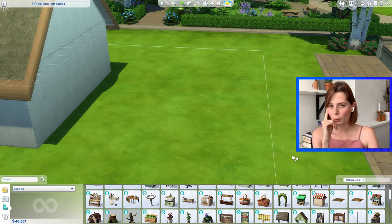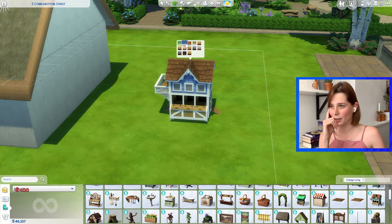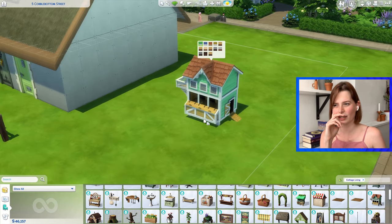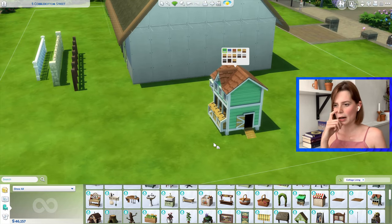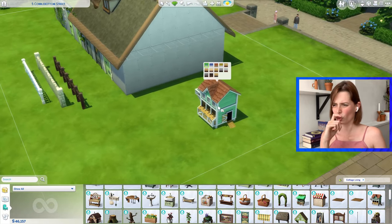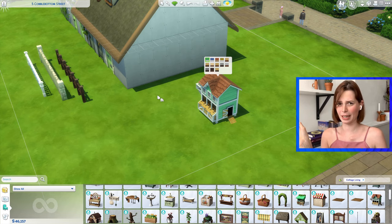Now, what everyone's probably been waiting for: the chicken coop and the animal shed. I'll start with the chicken coop — I like this one a lot. I think it has great colours: a good dark swatch that fits with older houses, but some brighter fun ones that fit into modern or contemporary builds. I like the animations — you can actually see the chickens in here and sometimes they even come out. The chickens have quite a wide range where they can walk. Overall, this is a great item and I love this a lot.